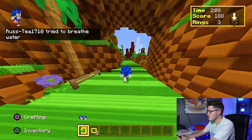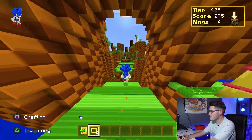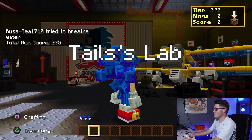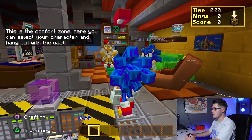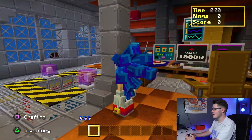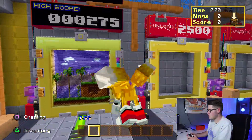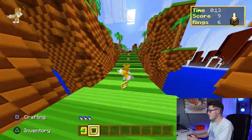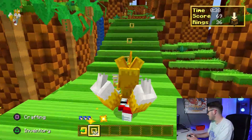I tried to breathe underwater — I tried to breathe water. I'm gonna die, that's it. Tails' Lab — look up there, here's where we can play as different characters. We've got Knuckles, Tails — where's Shadow and Silver? Maybe I have to unlock them. Let's play as Tails. A little choppy, but that's okay. Let's keep going.